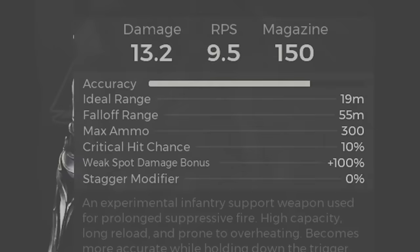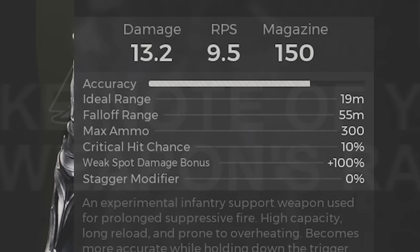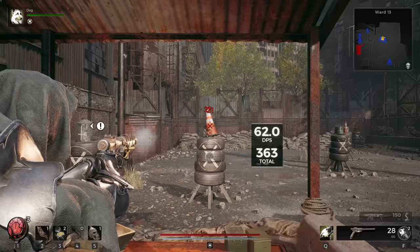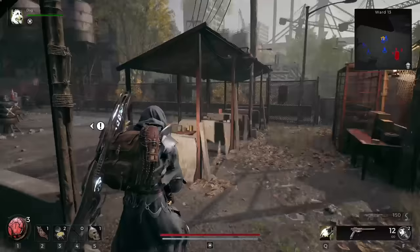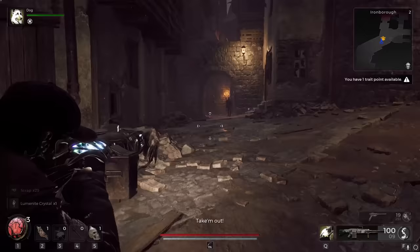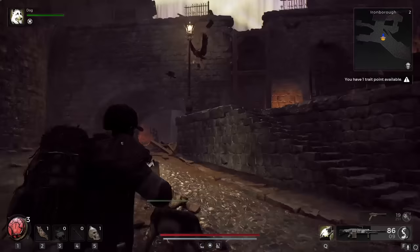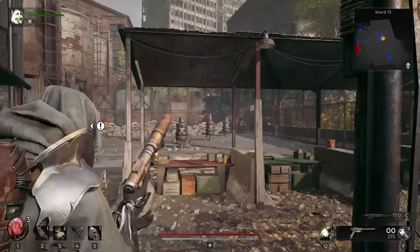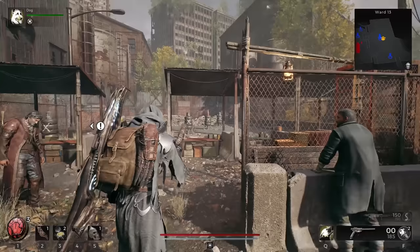Tip number 7: take note of your weapon's range. Weapons in Remnant 2 have a couple of key stats — your ideal range and your falloff range. While you can hit enemies from downtown with a lot of weapons, it doesn't necessarily mean that you should. The ideal range is obviously the intended sweet spot, and the further you get from your falloff range, the worse your weapon will perform. You can get a sense for it by using the weapon a lot in the field and developing muscle memory, or you can go to the in-game firing range at Ward 13. The damage numbers that pop up when you hit the tire targets give you a pretty good idea of how far away you can be before you start to experience damage drop-off.